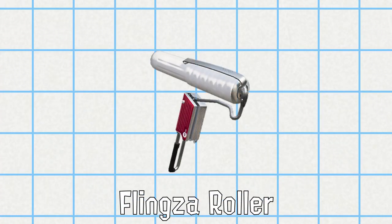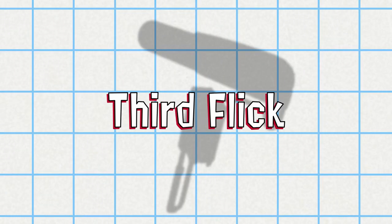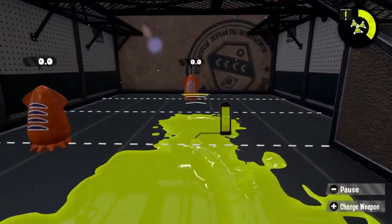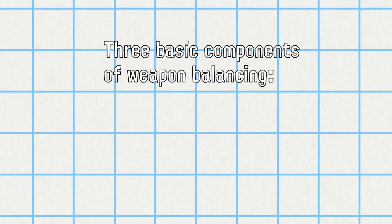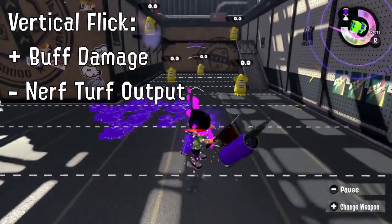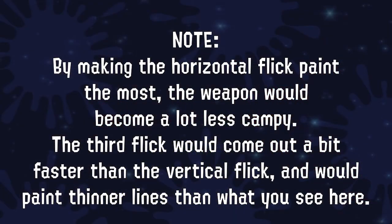The Flingza Roller should be the ultimate versatile roller. It's gone underutilized in that regard, so I say give it a third type of flick. When the roller is using a vertical flick, if it taps ZR twice in quick succession, it flings ink at an even further range with less ink covering the ground, reaching to about the range of a Splatterscope. The Flingza Roller's three flicks should each focus on killing, turfing, and movement — so by making the horizontal flick cover more ground, the mid-range flick able to kill from a decent distance, and the long-range flick act as a good runaway option, the Flingza Roller would become the ultimate catch-all weapon.